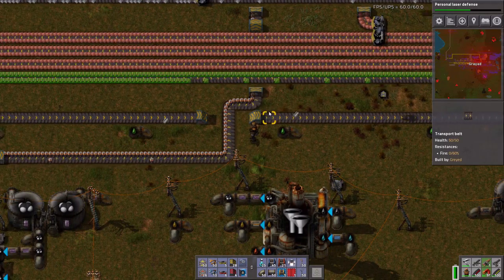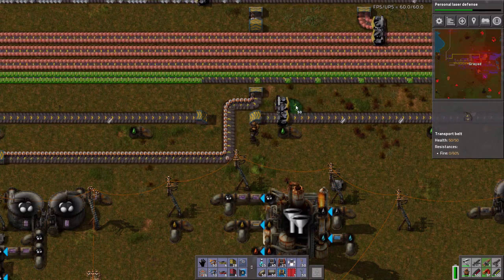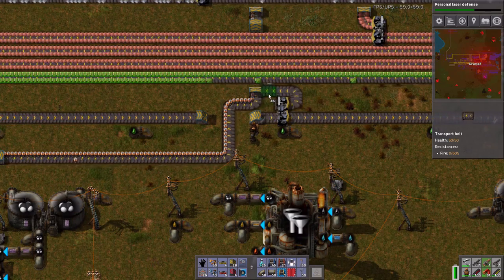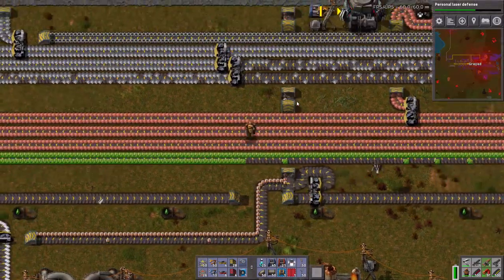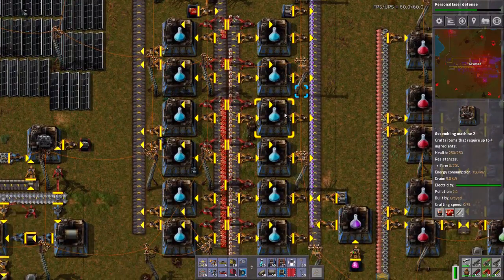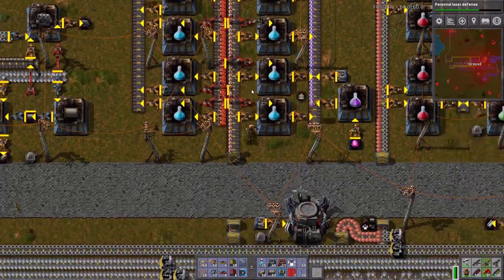Well, maybe not — I am not done. Because I need a splitter right here. Almost. Oh no. Down. There. And up here I need to clean out a couple of batteries. Ooh, blue science is going to need massive steel production.